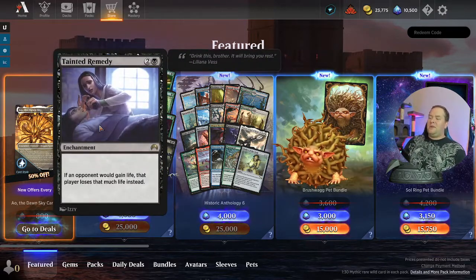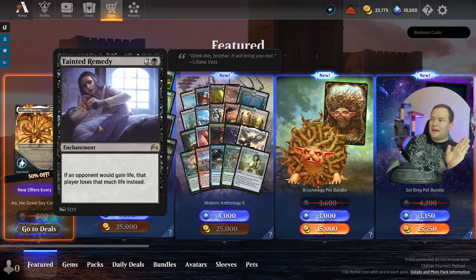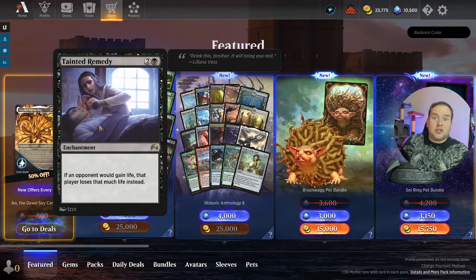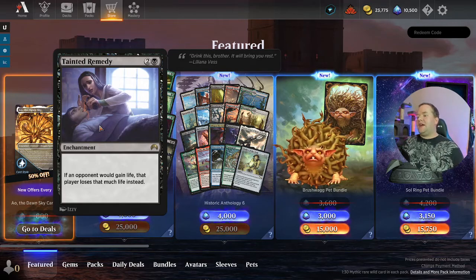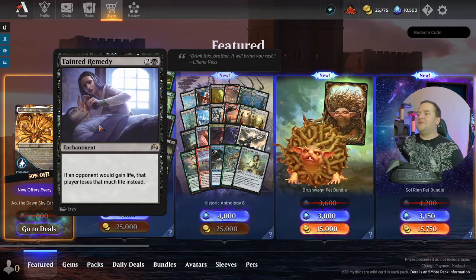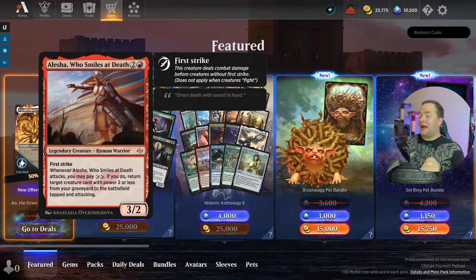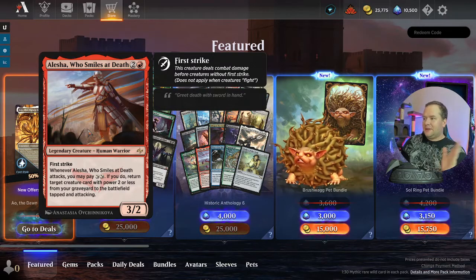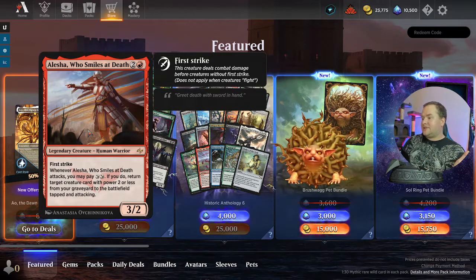Tainted Remedy — finally a card that counters life gain! A very good sideboard card: when they gain life, instead of gaining life they lose it. I love this card — screw life gain!